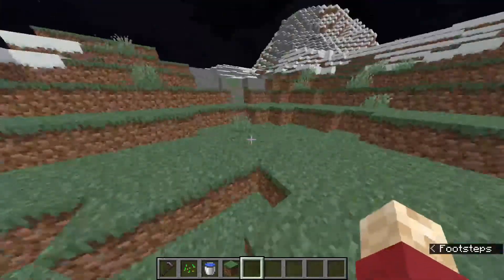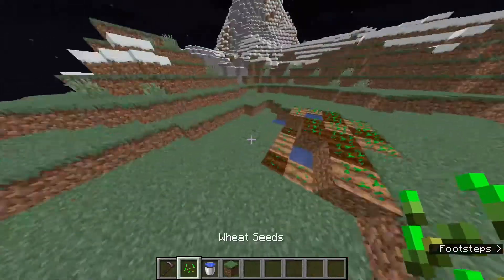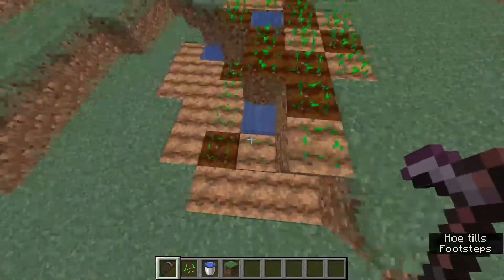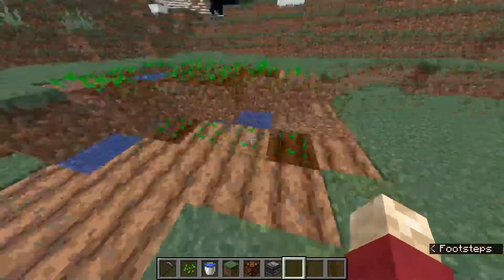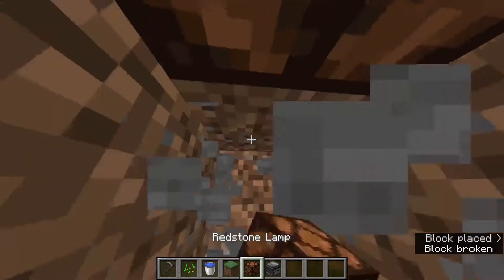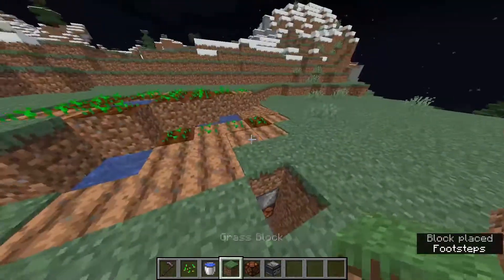The second trap is a farming trap. On the last life server, a lot of people will have farms, but in the episodes the crops get trampled a lot. Eventually someone's going to try to go and re-till the land. This trap is quite simple - basically you want to set up an observer and TNT. I'm just using the redstone lamp for the example.